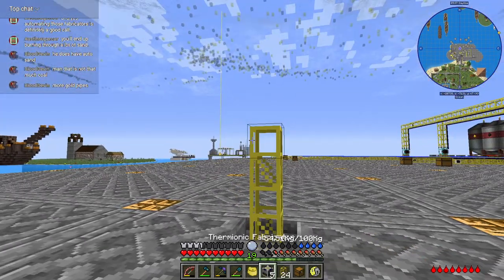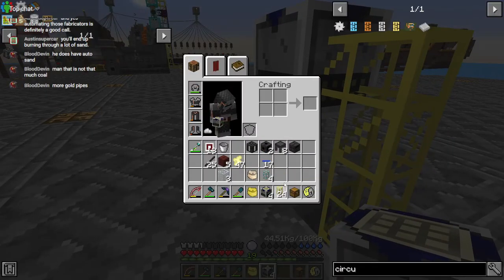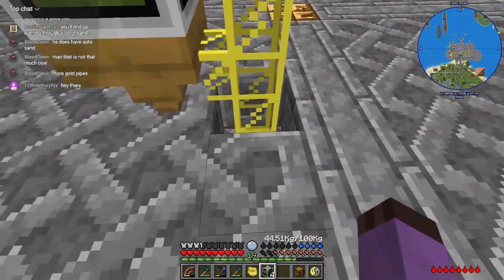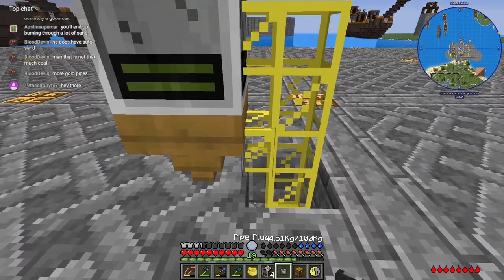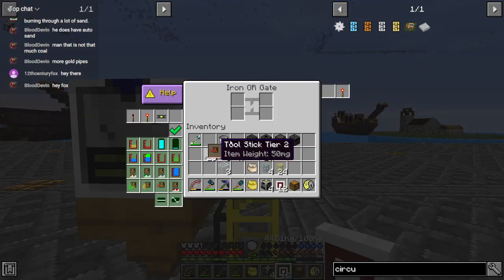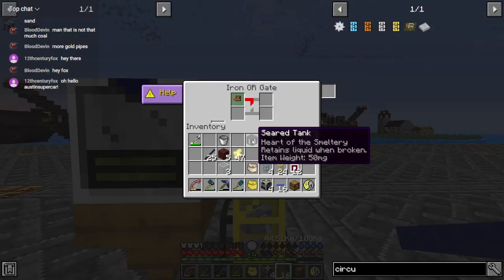Maybe one more space, and then we'll put it like right there, so that I can have a wooden hopper pulling out of it constantly. Hey there, fox. How you doing? Pipe plug on it. And that one will be — I think we'll just do this to 25% on the west side, then emit blue.